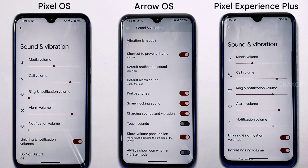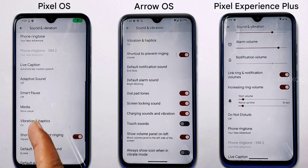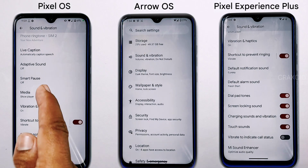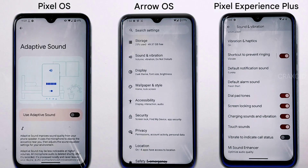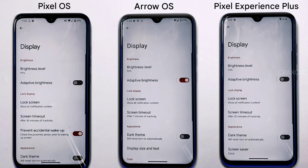Arrow OS offers unique features like showing the volume panel on the left and always showing an icon on vibrate mode, but lacks live caption, which the other two ROMs provide. Pixel OS does not offer exclusive sound features but has all the necessary standard options.